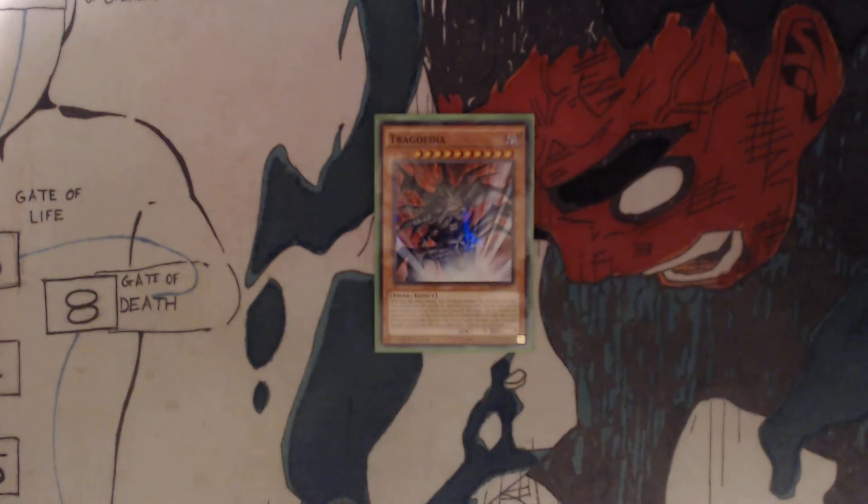Lastly, you got one Trigodia. When you take battle damage, you can special summon this card from your hand. This card gains six hundred attack and defense for each card in your hand. Once per turn, you can send one monster from your hand to the graveyard, then target one face-up monster your opponent controls with the same level the sent monster had. Take control of that face-up monster. Once per turn, you can target one monster in your graveyard — that card's level becomes the same as that target until the end phase.